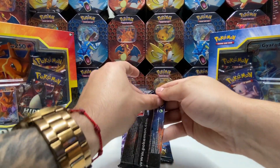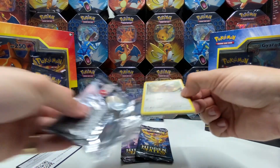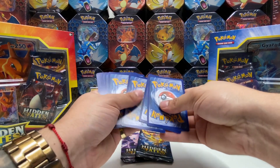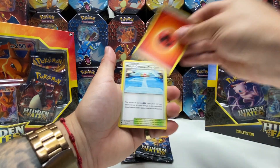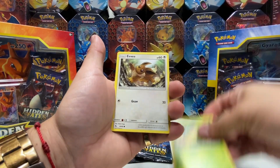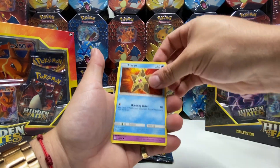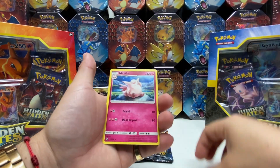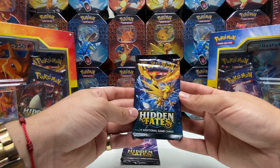Charizard pack — let's do this, come on Charizard GX, let's find you. Fire Energy, Misty's Cerulean City Gym, Sabrina's Suggestion, Metapod, Eevee, Jigglypuff, Koffing, Starmie, Ekans, reverse holo, Comet's Punch, and a Clefable, guys. Next we'll do the Three Birds pack.